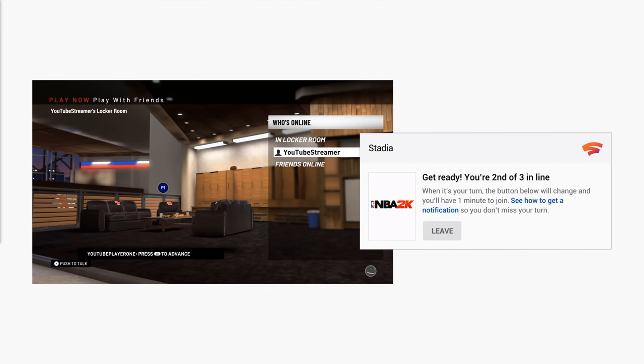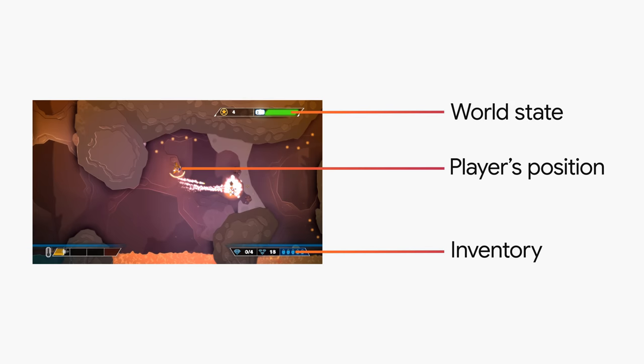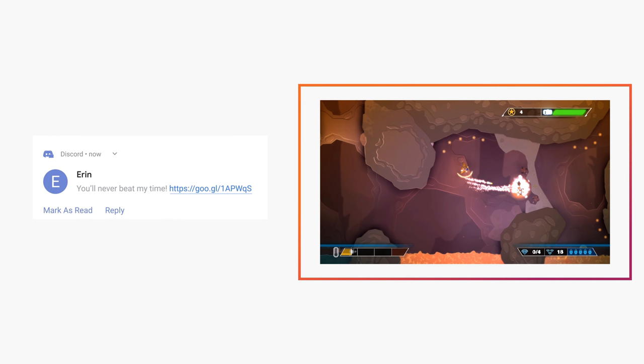Speaking of content creators, something called State Share allows you to save the current state of the game — for example, your health, where you are in the level, things like that — and share it with your audience. Like let's say I'm low HP in Doom in a specific level and I only have 30 ammo left, and I clutch my way through the level. Well, I could share that state as a challenge to my audience for them to go through.